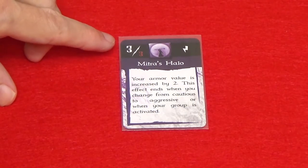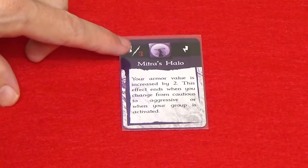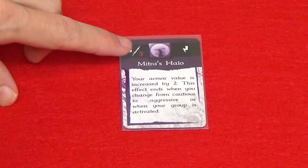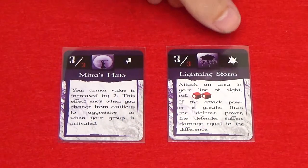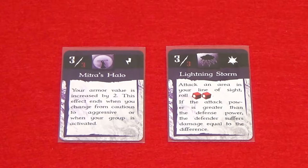Spell cards have an energy cost at the top in white and the exertion limit is in red — that's how many gems you can assign to the spell in the same turn. If a spell card has a blast icon, that means the spell is an area attack and it affects an entire area and all characters within it, including the spell caster and all friendly and enemy characters.